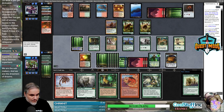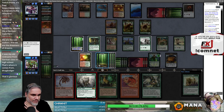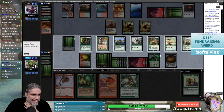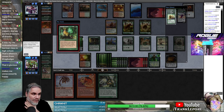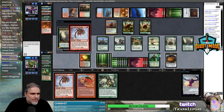That's correct. Let's figure it out — we have fourteen, fifteen, so this is four, eight, nine, ten, eleven, and we can tap this too. We actually have almost perfect mana. I'm just afraid they have Cryptic Command. I mean, what can you do? Cryptic Command is just what kills us — they just tap down our team.